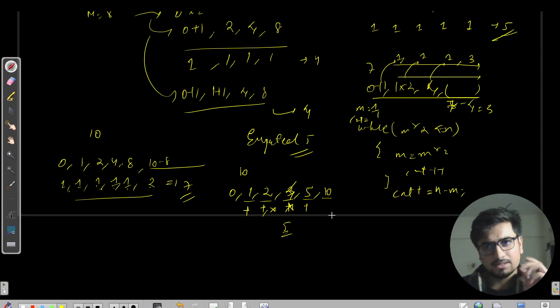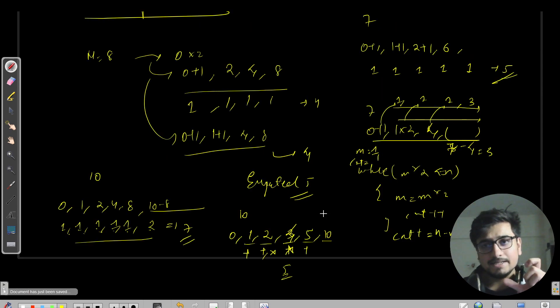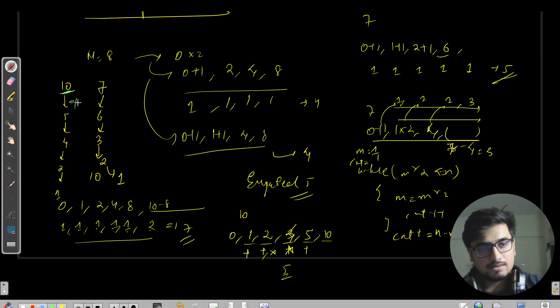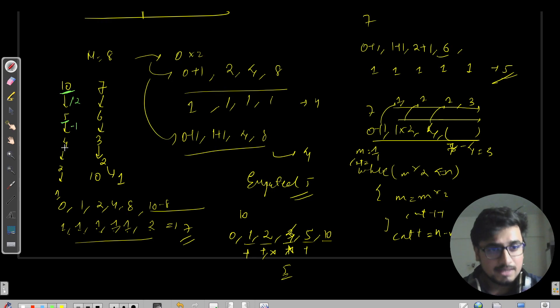If I reverse the path, starting from 10: previous move was at 5, then at 4, then at 2, then at 1. For N=7: previous move values were 6, then 3, then 2, then 1. Observing this pattern — if the number is even, we divide by two; if the number is odd, we subtract one. Then it becomes even and we divide by two again.